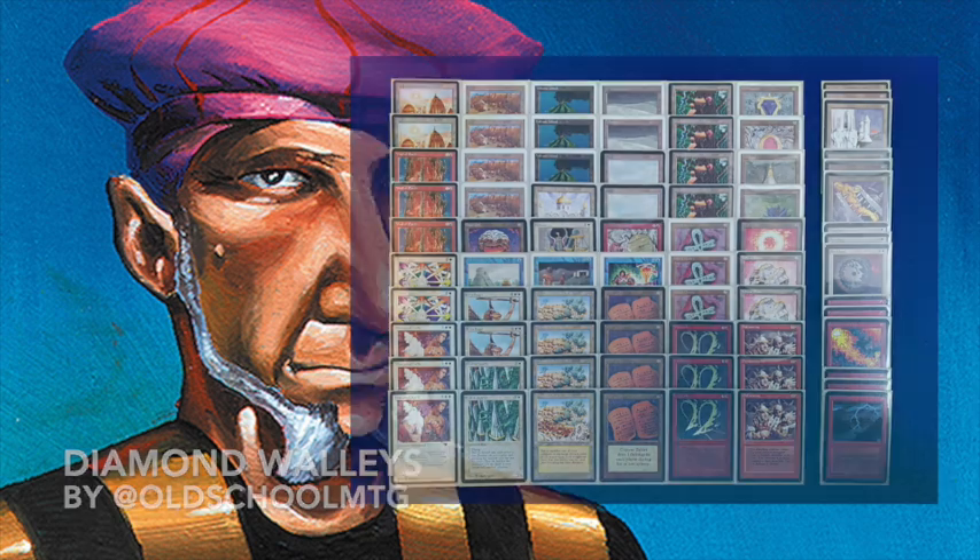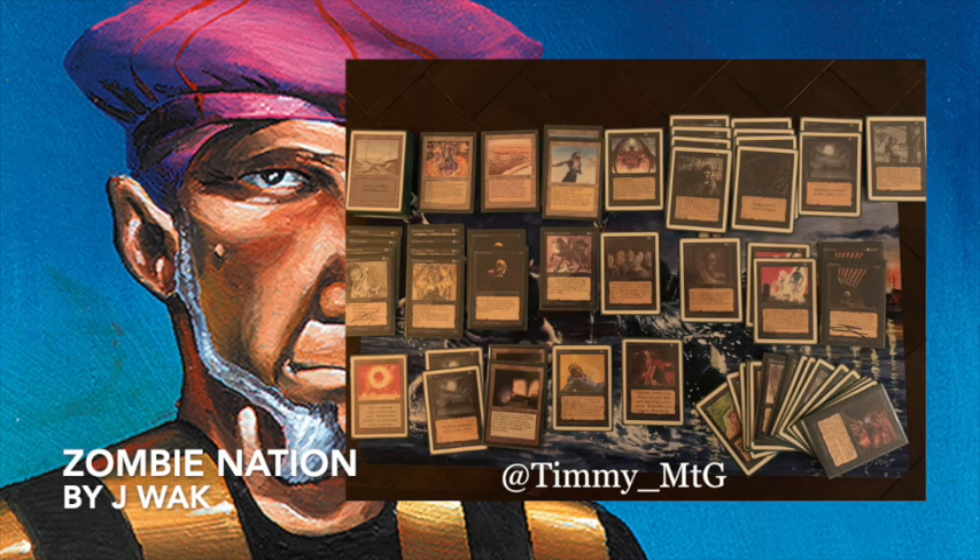Now let's look at my deck — I'm playing Zombie Nation. You've seen this deck before. It's not made by me; it's made by Joop Vak. I borrowed it for Halloween and thought maybe I can play some more games with it because it was just so entertaining. The idea is pretty simple: you have a lot of Zombies, and because of the Zombie Master you can give your Zombies Swamp Walk. I have Evil Presence to give my opponent a Swamp, and then they're unblockable. There are four Bad Moons and a Lord of the Pit — it's a simple but very flavorful deck, and actually not that bad.